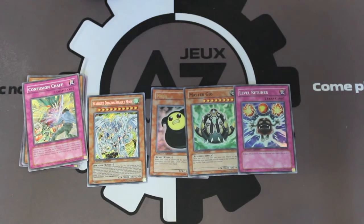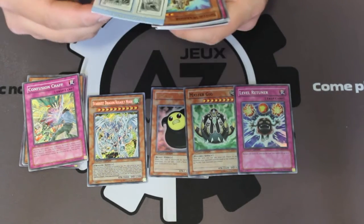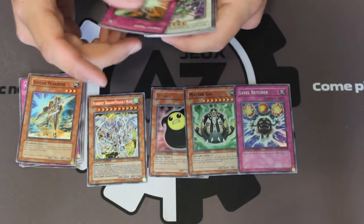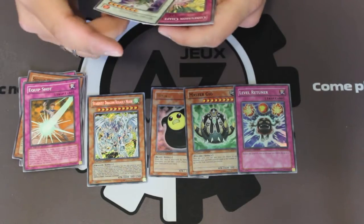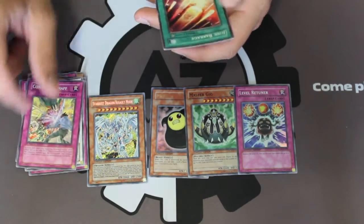Another strategy card — not a strategy one this time. We got Shield Warrior, Equip Shot, Nitro Warrior, Confusion Shaft again, and Junk Barrage.